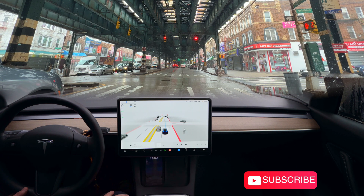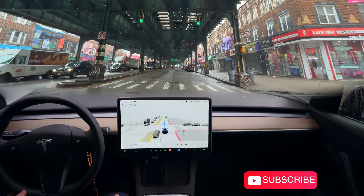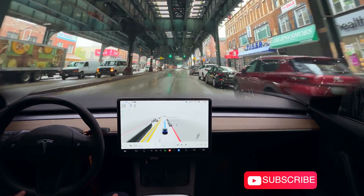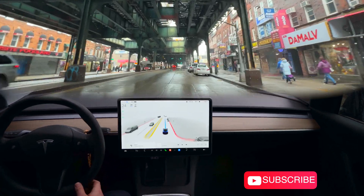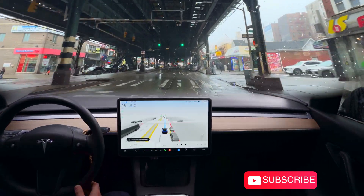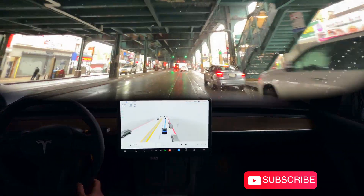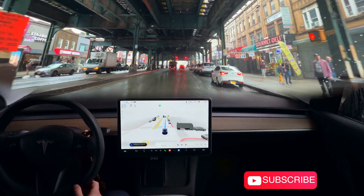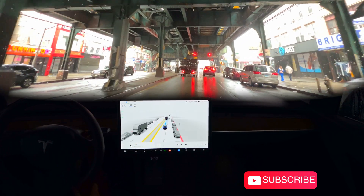It's a green light and the beta starts proceeding forward. Actually, here on Brighton Beach there's not that many visible lanes. Let's see how the beta can perform that. We're doing great right now and the beta merged to the right lane.